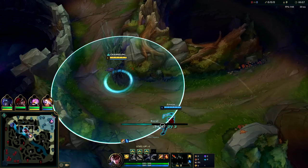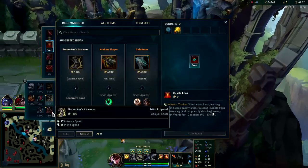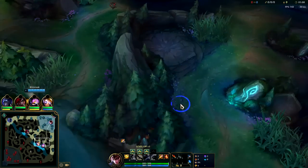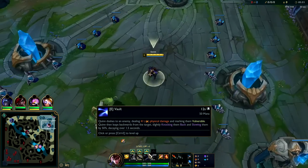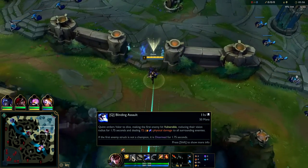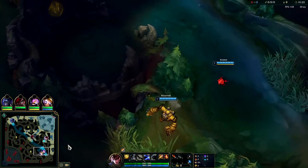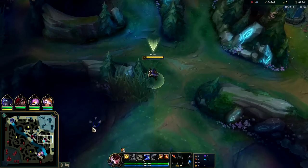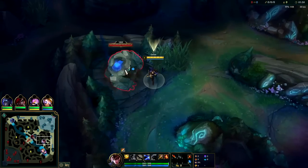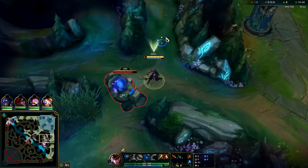You should still avoid raptors until you're at least level three. After that you can take them really whenever you want. We're gonna lay a ward down, make sure Lee Sin doesn't start in our jungle. We're gonna be starting on bot side for the best leash possible — even if it's a blue buff it's fine. We're gonna start with our E to kite out the camp a bit better.